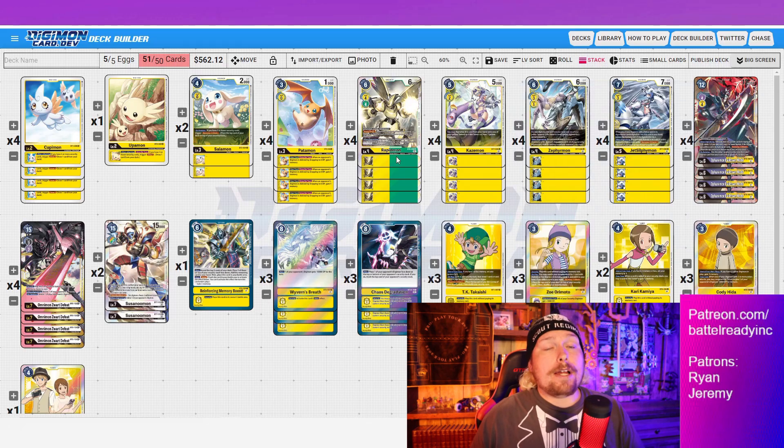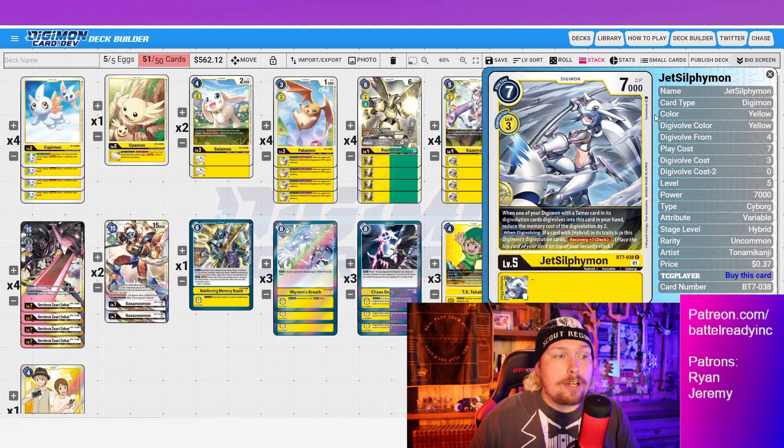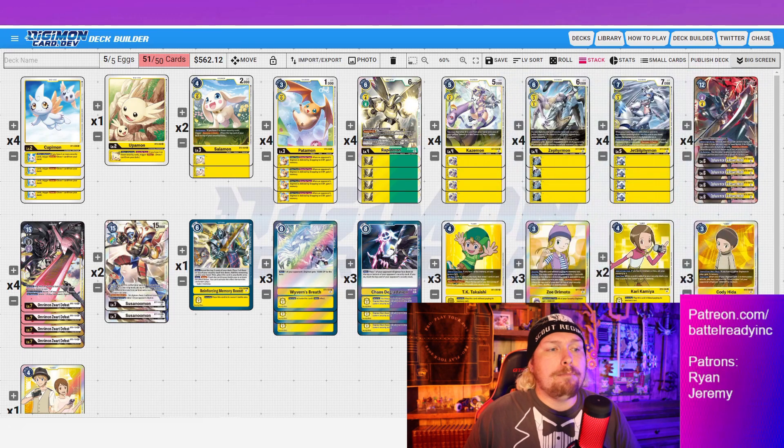With Rapidmon, we do have a level four that won't be a hybrid evolved on top of a Tamer. You could in theory evolve JetSilphymon on top of Rapidmon, but that's not ideal — you'd lose Armor Purge, whatever rookies are underneath, and the 'when digivolving' effect. If a card with Hybrid in its trait is in this Digimon's digivolution cards, there's recovery plus one, and you'd lose that too. So it's almost never correct to evolve JetSilphymon onto Rapidmon.